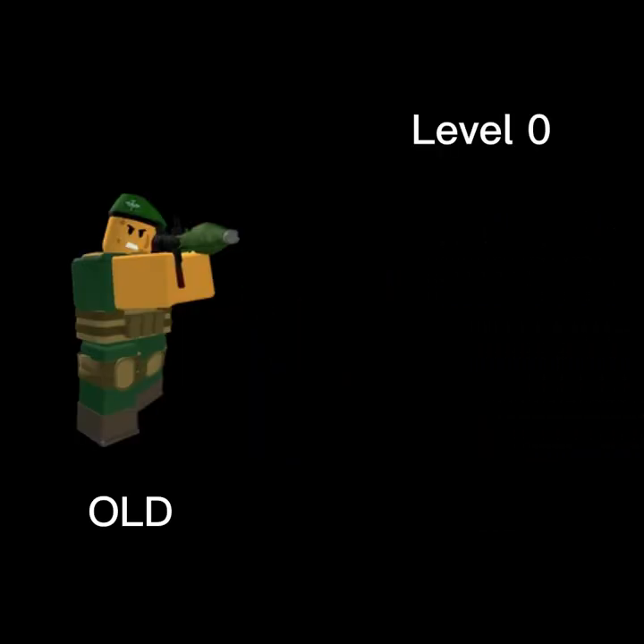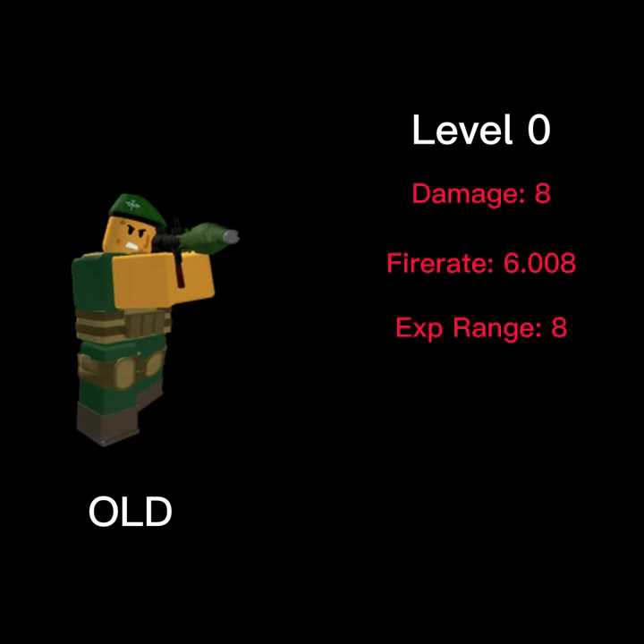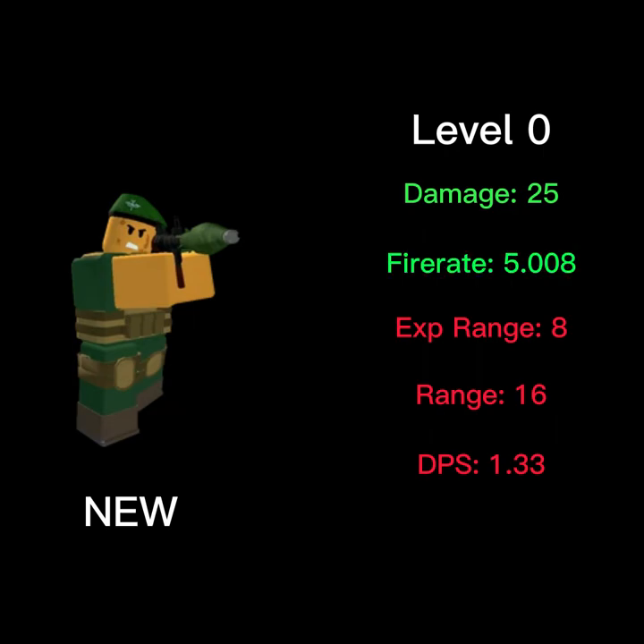At level 0, the Rocketeer used to have 8 splash damage, a fire rate of 6.008, an explosion range of 8, a range of 16, and a total DPS of 1.33. And now it has 25 splash damage, a fire rate of 5.008, an explosion range of 8, a range of 22, and a total DPS of 4.99.